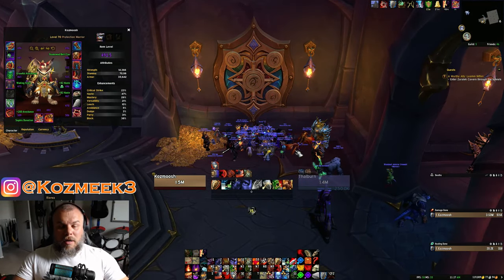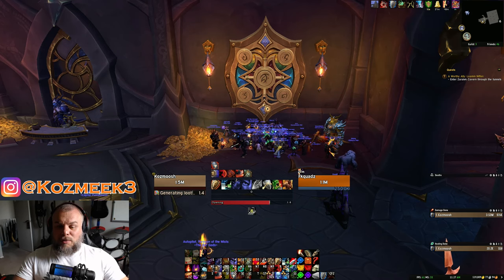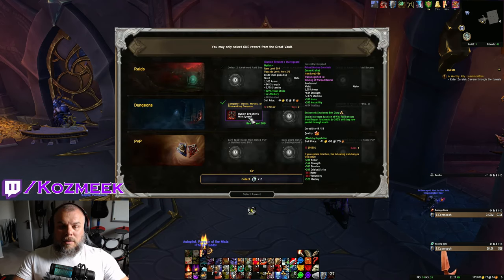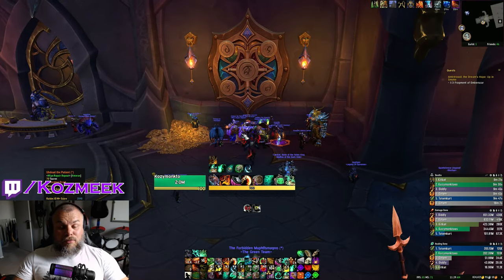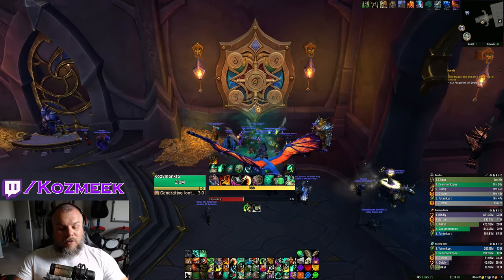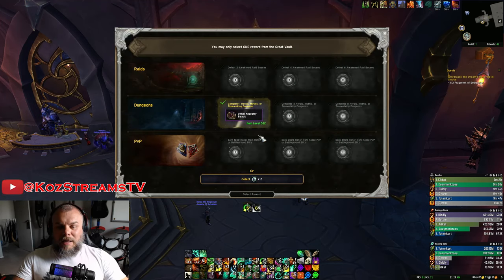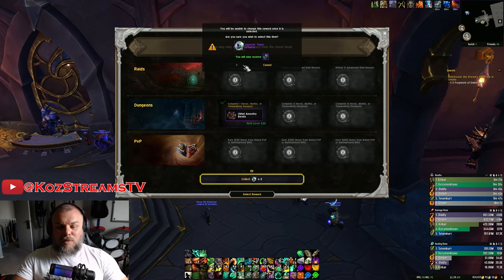We did run an alt key for the warrior, so he has one vault slot. Opening in Arms — we got a 509 hero track waist, but we're keeping the crafted belt since it has better value, so we'll just take the socket. For the monk, we ran a 10 to help someone get their Nokhud portal, so he has one mythic track vault slot. His best option was a haste/vers haste/mastery neck which we already have as best-in-slot, so we take the socket there as well.